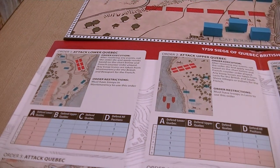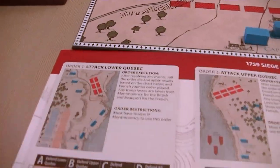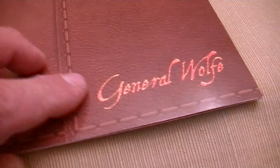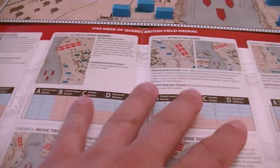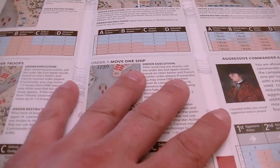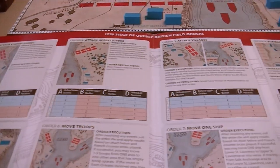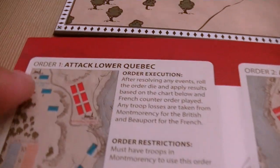We are going to command actions on the board based upon this field manual. This is the one showing what General Wolfe did. Here are all of our orders and this is how it's going to be for the British. The French have their own book if you decide to play as the French and they have different playing conditions.